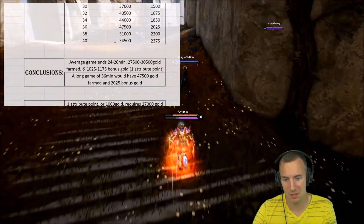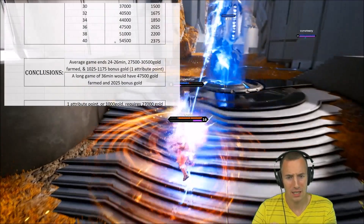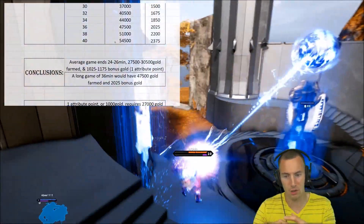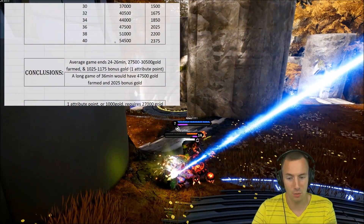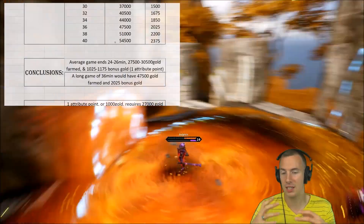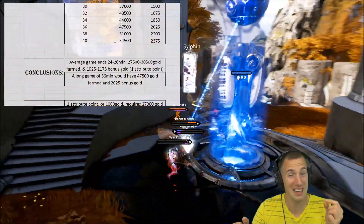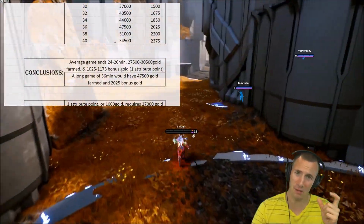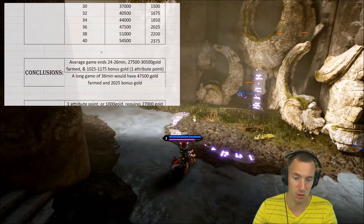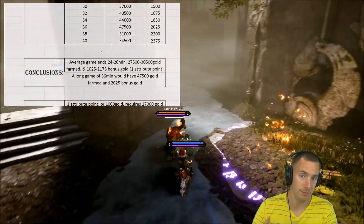An average game ends at 24 to 26 minutes — I've even noticed that around the Gold-Plat area — with 27,000 to 30,500 gold farmed total on average, and about 1,000 to 1,100 bonus gold received through Wealthy. Basically, you're going to get one attribute point by the end of your average match. A long game of 36 minutes would have 47,500 gold farmed and just barely two attribute points worth of extra gold.